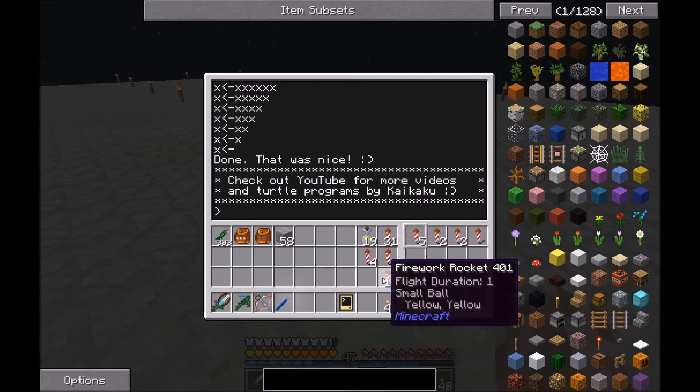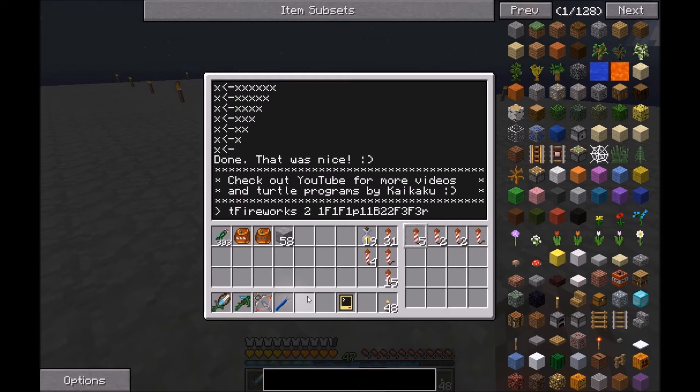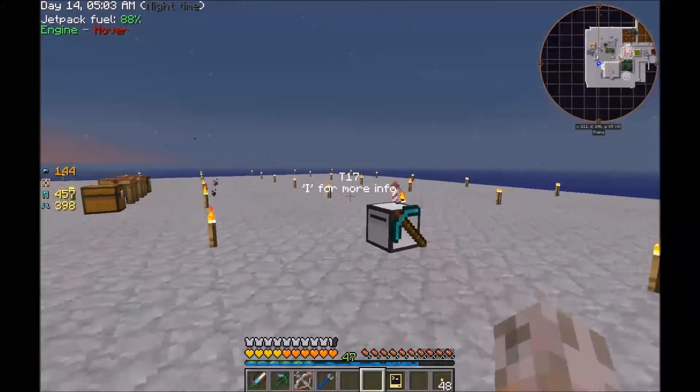Now let me show how to program your own sequence. I'll take a few rockets — four different types should be okay. Waiting time: two seconds. We fire first one rocket from slot one, move forward one, fire one, move forward, fire one, pause, and fire two times slot one. Then move backwards, fire two times slot two, forward three, forward three, return to starting position, and fire the last rocket from slot four.